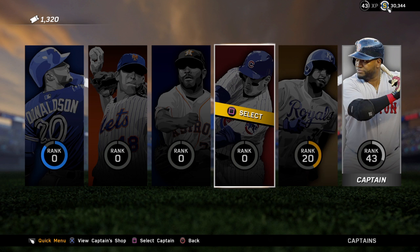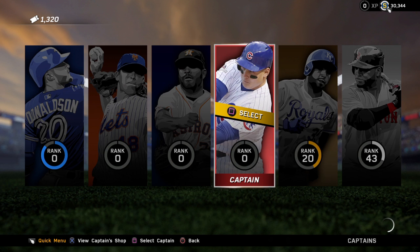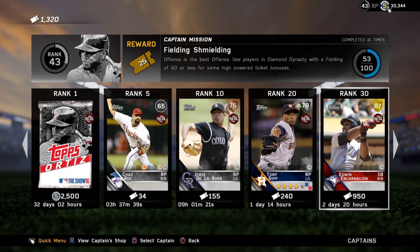Your tickets carry over to each captain you go to. So if I go to DeGrom, I still have 1,320 tickets. If I go to Rizzo, there's 1,320. My other captain is 1,320. So every week when they release new gold cards, if you have level 30 in each of them you can pick and choose which gold card you want, which is pretty nice.